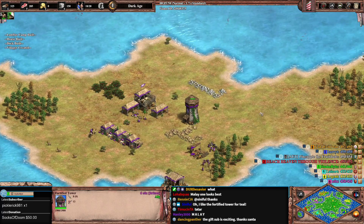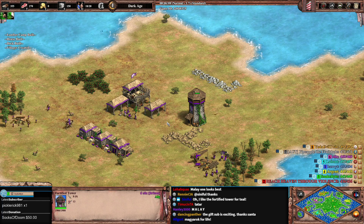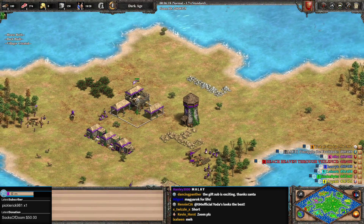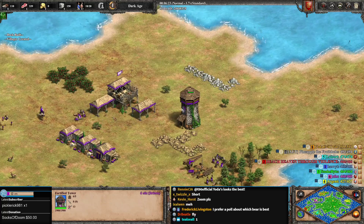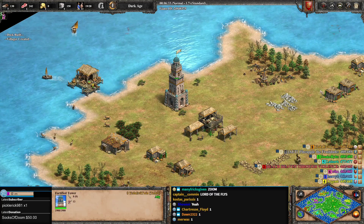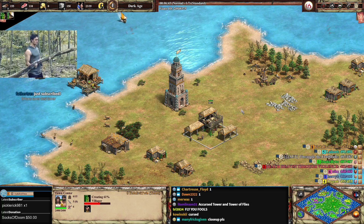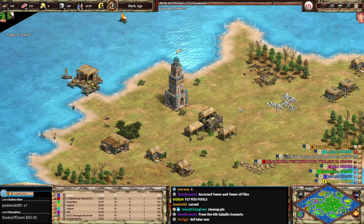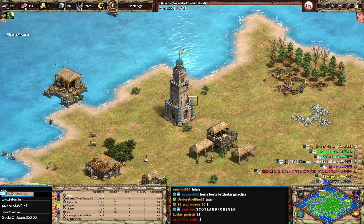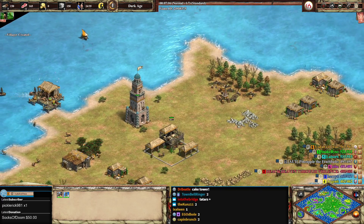This classic one reminds me of the Tower of the Flies from the scenario editor — there were two of them and they were quite strong. The Tatar tower reminds me of a three-layer cake, with extra icing on the corners. You even have the corner pieces. The Mongol tower reminds me of what a Korean tower would look like and it's a little bit terrifying.